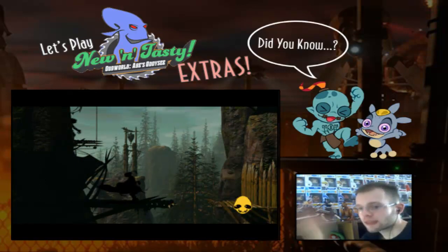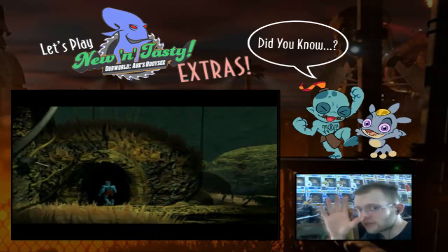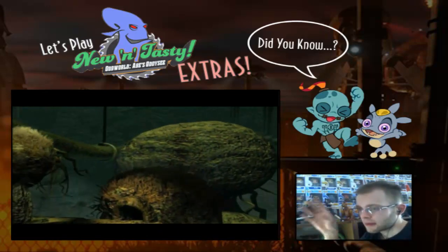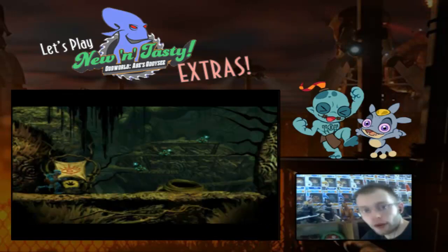The three fingers which was present in Exodus and Munch's Odyssey originally was part of a censorship aspect that was done for Abe-Go-Go. I have ranted about it in my Oddworld Adventures playthrough, so I'm not going to touch on that a second time.